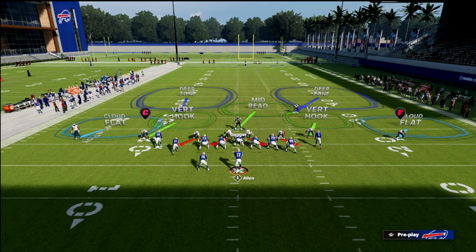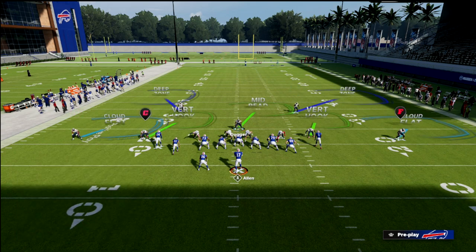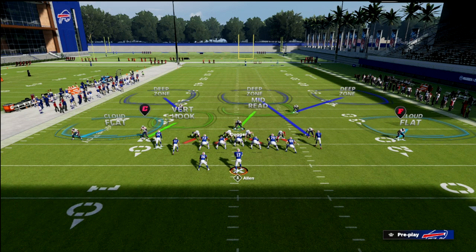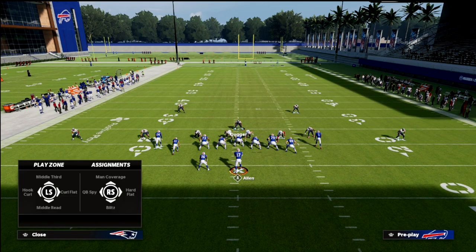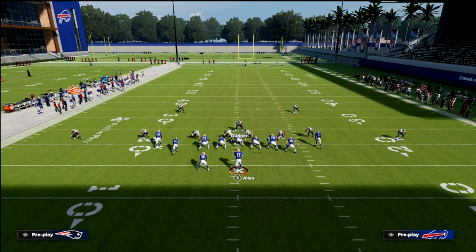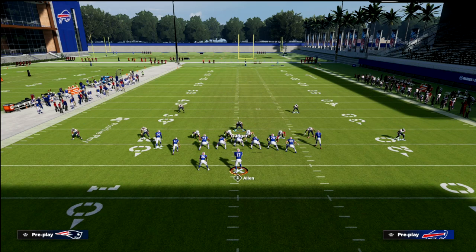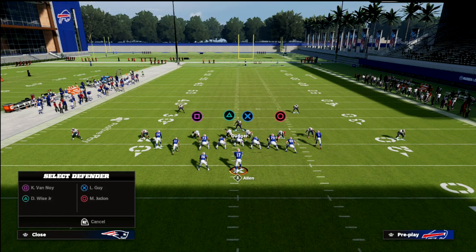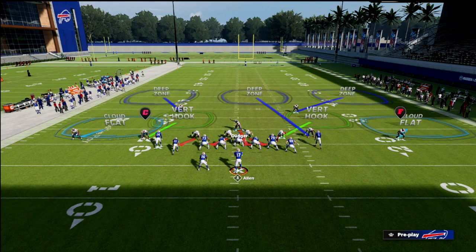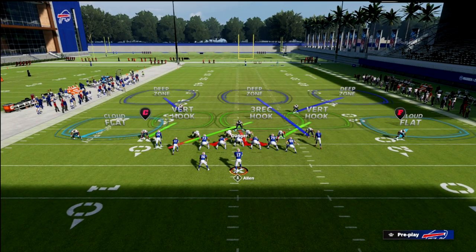What's really important is capitalizing on your coverage adjustments. Put both safeties in outside thirds, then put the middle linebacker — who we shifted to the right — into the deep middle third. This helps cover bombs from this formation. For crossers, you have the vertical hook on the left. Then take the defensive end on the right side and put him into a vertical hook, and the backside defensive end into a bluff blitz, which puts him into a three-rec hook.